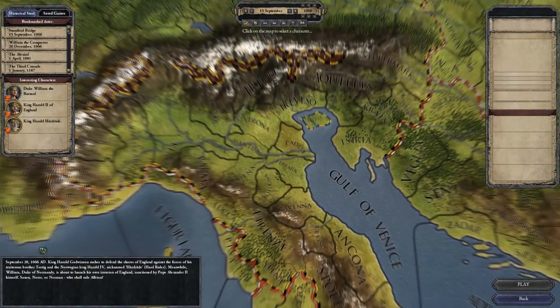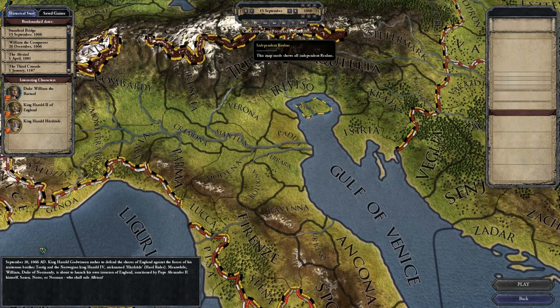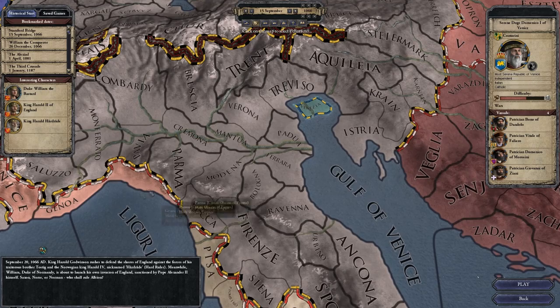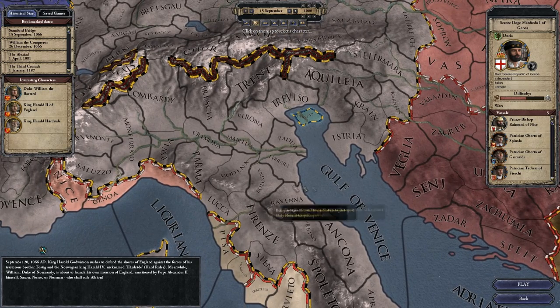The focus of this DLC is going to be the great merchant republics of the medieval times — Venice, Genoa, Pisa, the Hansa, and probably early in the game, Gotland as well, which is called the midwife of the Hansa.